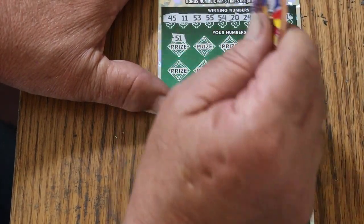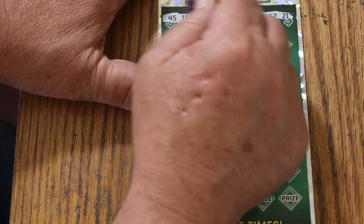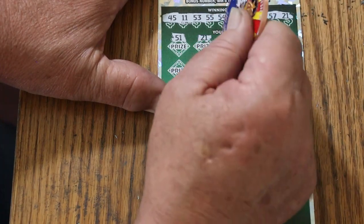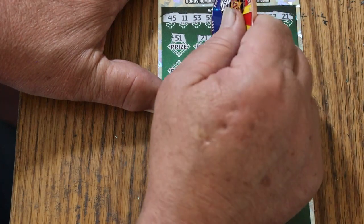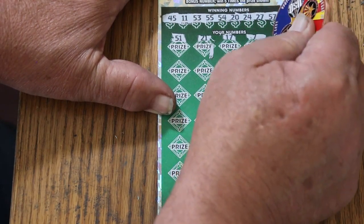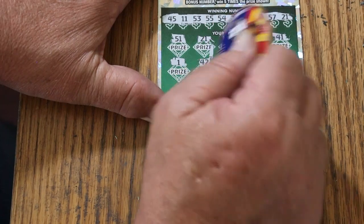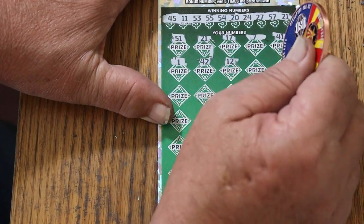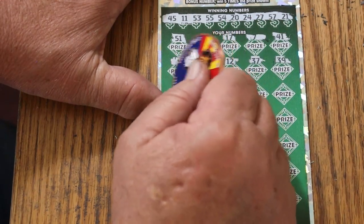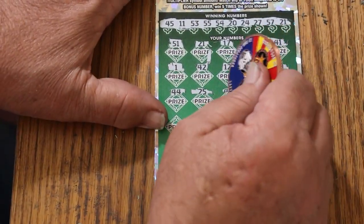Let's see if we can find something good here. 51 — nope. 21 — hey, we got a match! We got an actual number match in the first row. 17. We're going to mark that because this ticket is extraordinarily easy to miss numbers. 17, 7, 41, number 1, 42, 12, 37, 39, 49, 44 club, 25, 40.